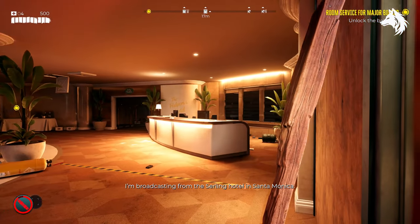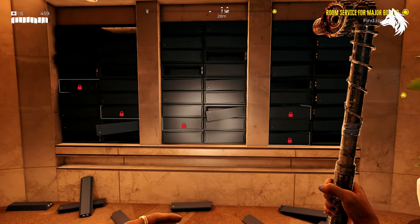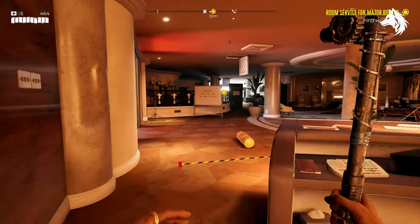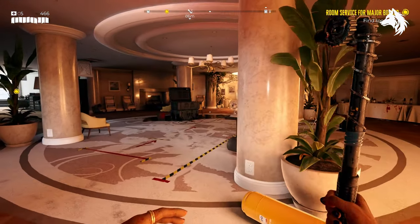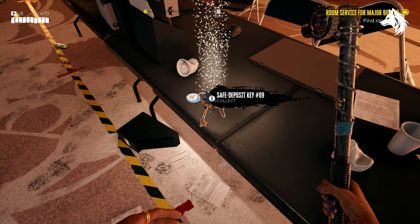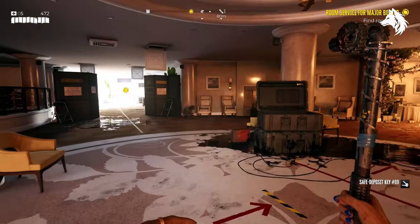As you will guess, you will require five keys in order to unlock all five boxes, and they are hidden throughout the hotel, but they don't take too long to find. The first of which is right next to the hotel deposit boxes — key number nine — which you can collect and then head out and head left after you've interacted with the ballroom.